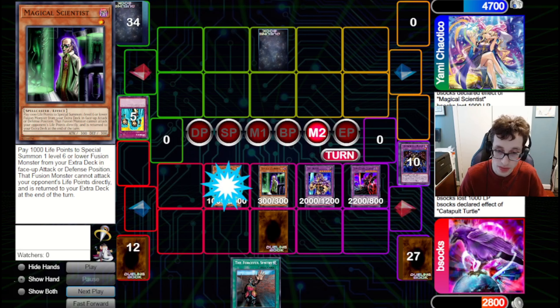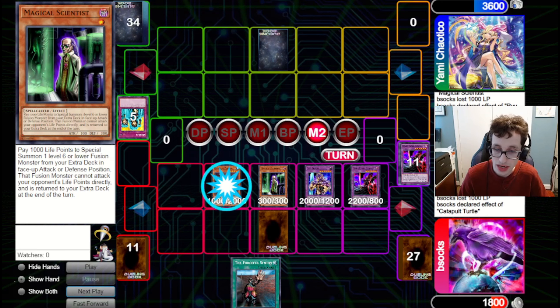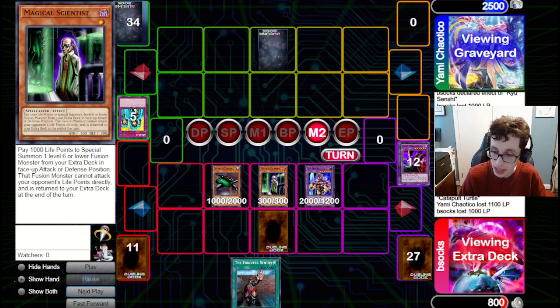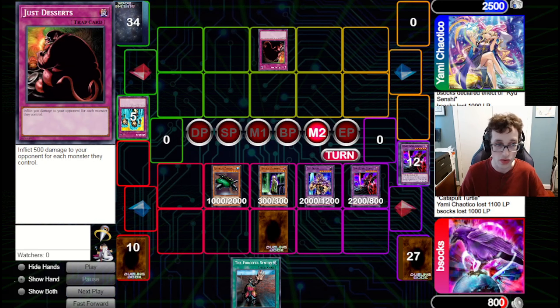We just got to hope that last back row is not anything live. We could have potentially played it safe and not committed more to board since we have other monsters on field and they've got nothing except one back row. But I do think it's good to go for it — we are dropping them low. They make the thinking emoji, so maybe we should have stopped there. We pay another thousand, bring out another fusion monster from deck. Ryu Senchi is unfortunately not able to activate its effect to negate traps as we are too low for that. We just got to hope they don't have anything. Unfortunately they've got Just Deserts, which will kill us. That will be the end of game one. If they didn't have Just Deserts, it would have been 1100 off Dark Flare, 1000 off Senchi, and 500 off Turtle — which would have killed them. So it was worth going for, but I could have played it a bit safer.